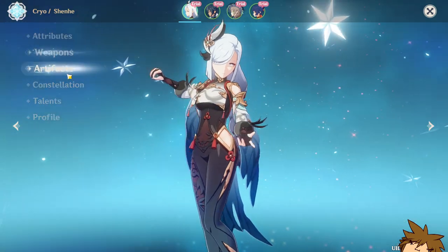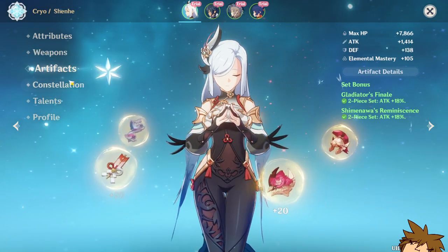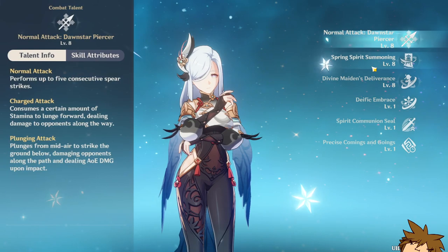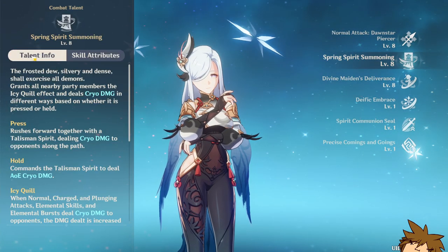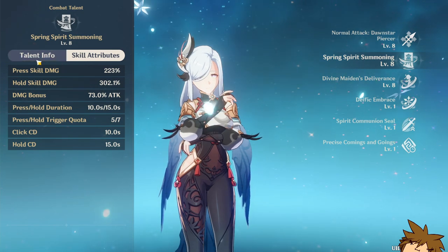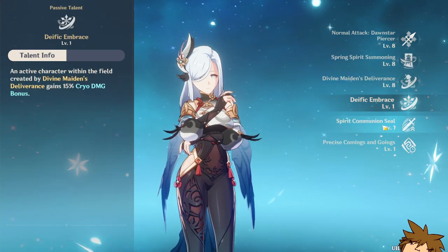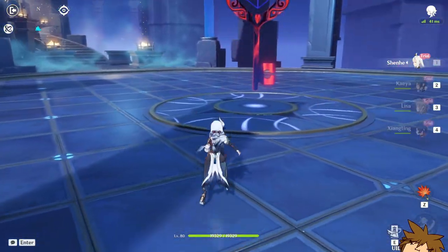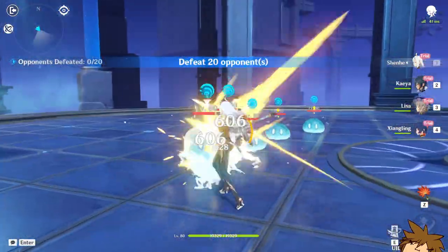She has the Calamity Queller, which gains 12% all elemental damage bonus and increases her attack. She has a two-piece Gladiator and two-piece Shimenawa with no constellations, sitting at 888. Her stats show a 73% attack damage bonus — that's crazy. She's going to be really, really good for any cryo units.